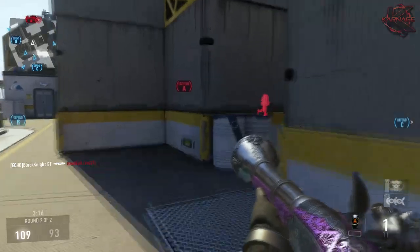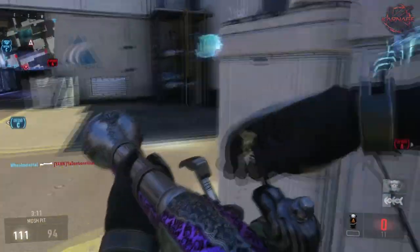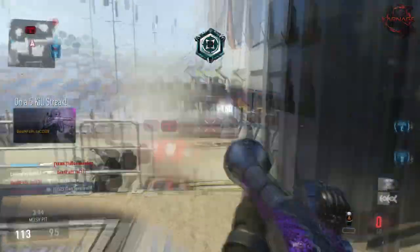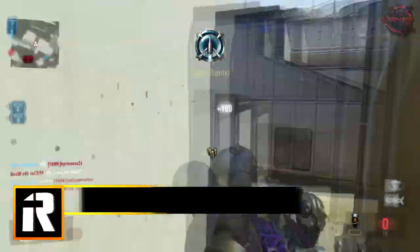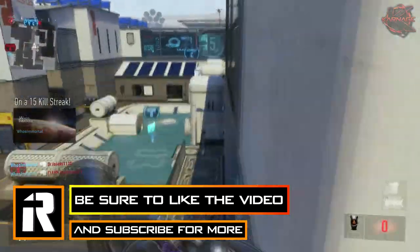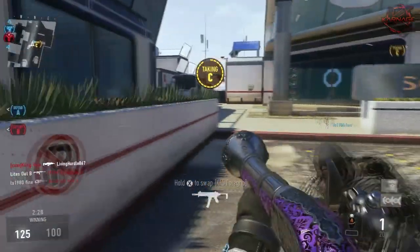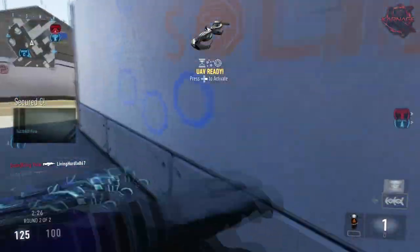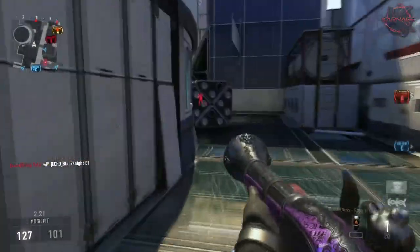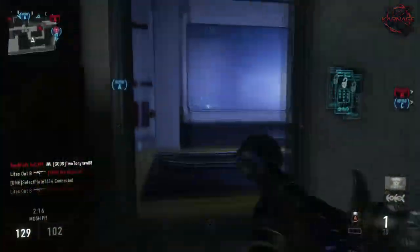Advanced rifling is definitely gonna be the most important one, to add a little bit more range, because there are variants that decrease the range by one or two. Adding more range to a shotgun is never going to be a bad thing, especially one like this which is normally a one-hit kill in close range. But if they're at any sort of distance, it's most likely gonna be a hit marker and it'll take one or two more shots to kill them — and with that reload time, chances are they'll turn around and shoot you first.